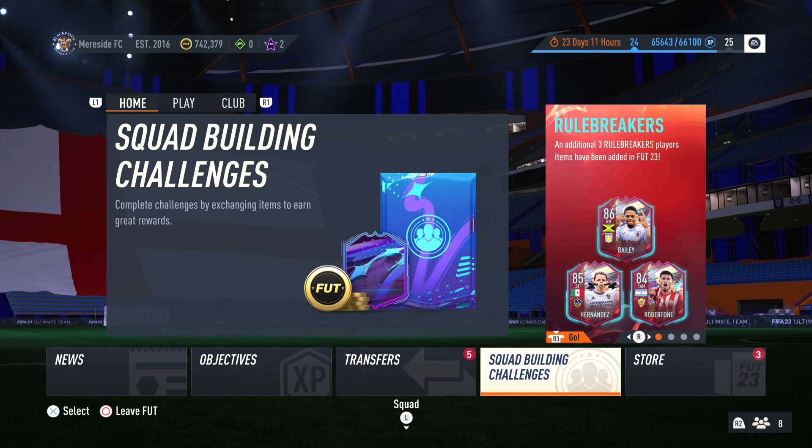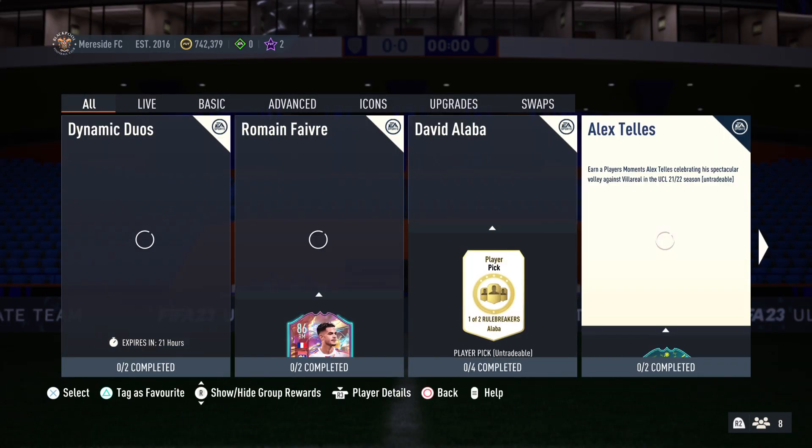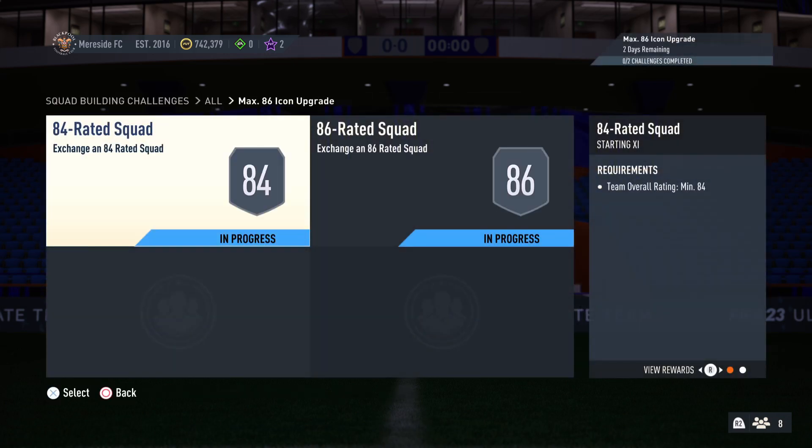Yo guys, what's happening? Just the cheapest option method for the Max 86 Icon SBC that's released today. It is about 8pm UK time, so just bear in mind with the prices.